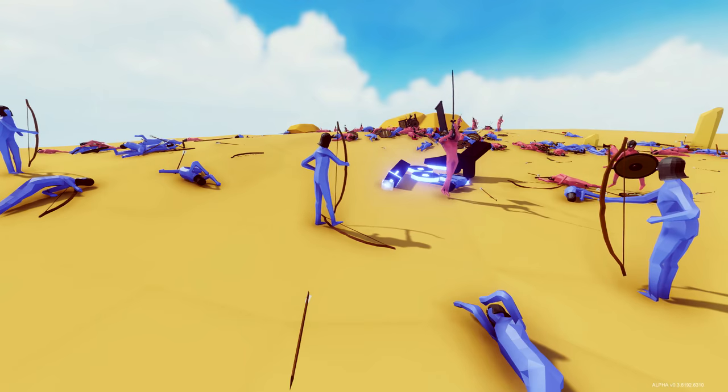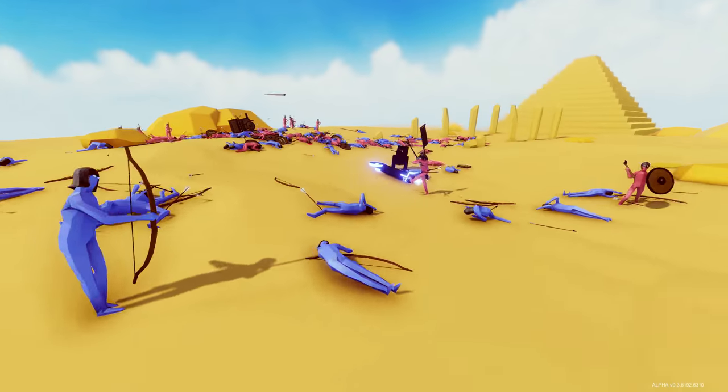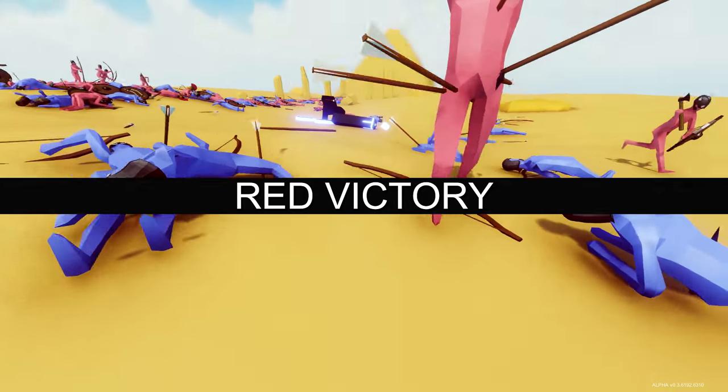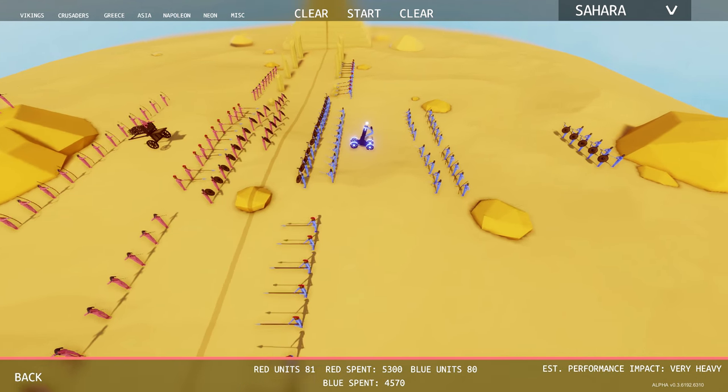Let's speed this up a bit. Saladin is here — all of a sudden he just started taking all the arrows. He got taken out. Saladin — he may not be able to reproduce, but he did win the battle. So the Red Team won that round.